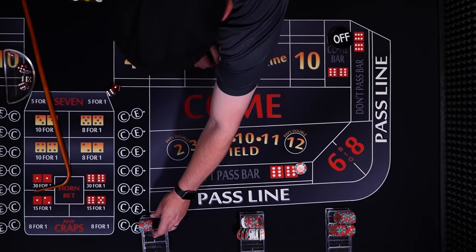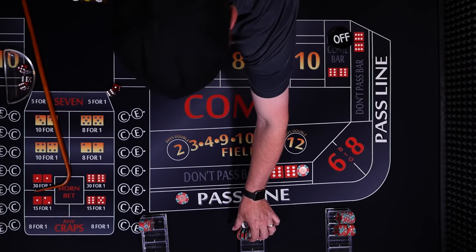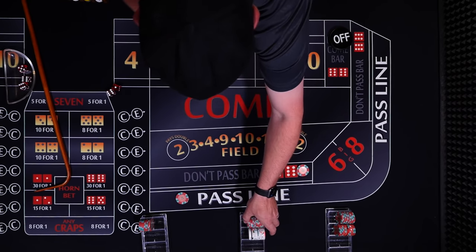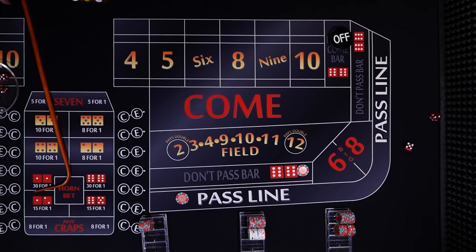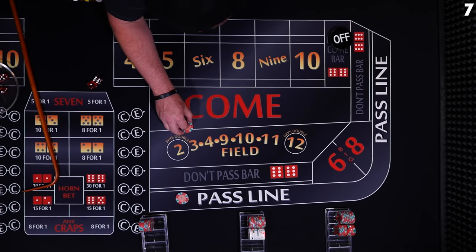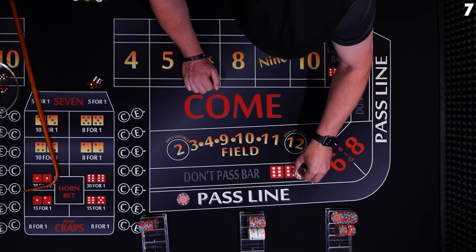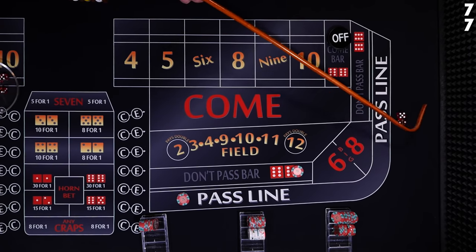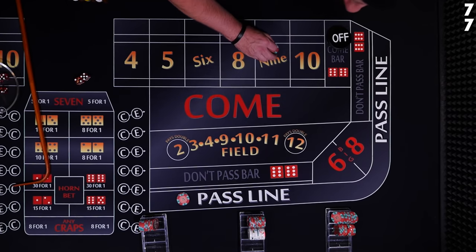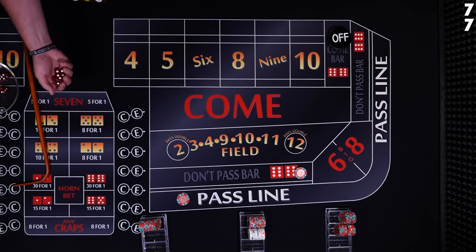Let's get everyone reset. You can kind of look at the racks and see who's doing better — because we're rolling quick sevens, the don't player has been doing well. A new shooter, seven on the come out — our don't pass player is going to lose, and our pass line player is going to win. The don't pass player has to reset and plays another $10. Another seven — again, the don't pass will lose and our pass line will win. These come-out sevens happen sometimes.